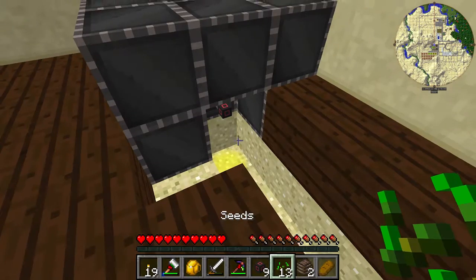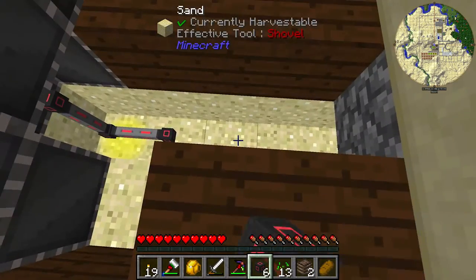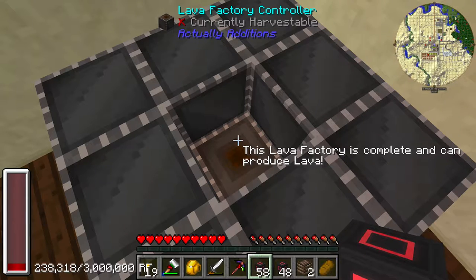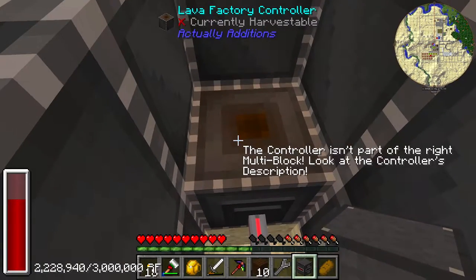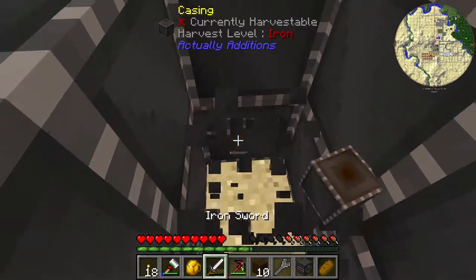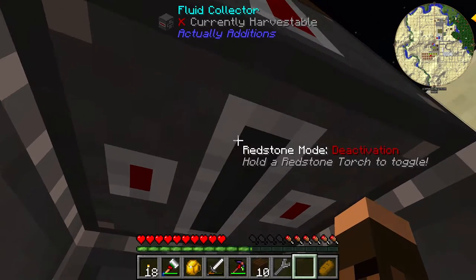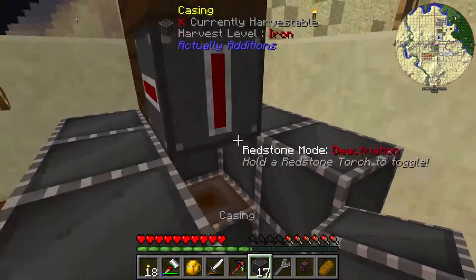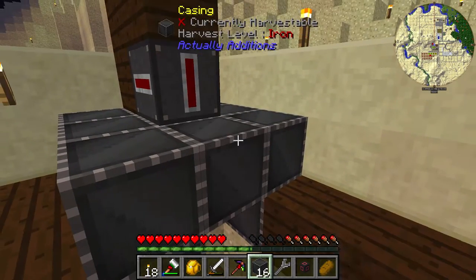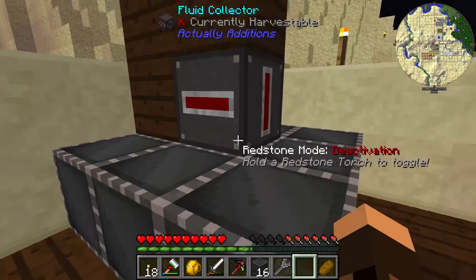The goal here is simple — we are going to be providing lava into a fluid placer and then allowing water to drip at it, and when the obsidian forms we are going to have a block breaker collecting it. Now the execution is a little more complicated. First I realized the fluid collector had to be placed down before I completed my lava factory so I had to tear that apart. And second I kind of forgot vanilla fluid mechanics for a second so I had to adjust my water to make sure it didn't flow into the space where the lava was trying to be placed.